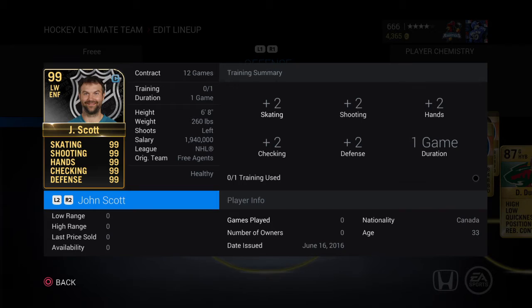So here it is — the 99 overall John Scott. What you had to do was play the Team of the Week. The Scott Hannon card was not the troll I thought it might be. I take back what I said. The Scott Hannon was kind of a gift, so massive props to EA for doing that. If you played the Team of the Week from June 13th at around 8 PM Eastern to June 15th at around noon Eastern, it didn't matter the outcome — you got yourself a 99 overall John Scott.